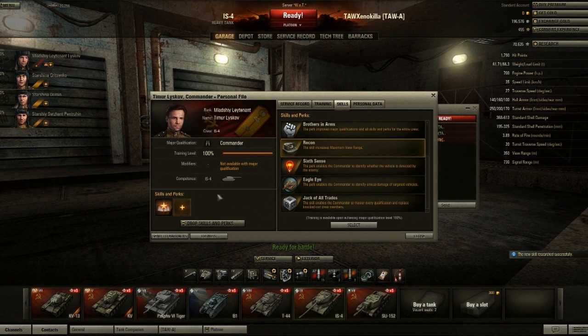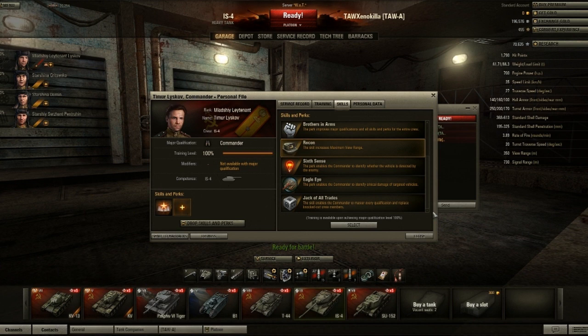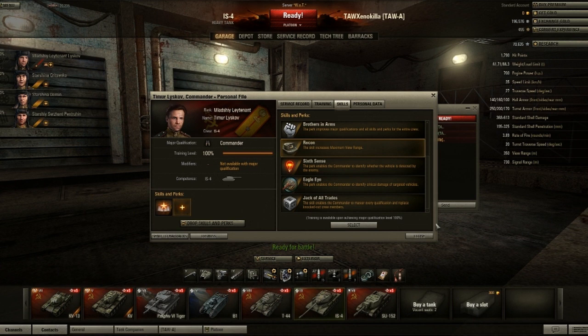These guys were fully upgraded. Probably jack of all trades. What does eagle eye do? Eagle eye perk enables the commander to identify critical damage on targeted vehicles. What does six sense do? Six sense perk enables the commander to identify whether the vehicle is detected by the enemy.